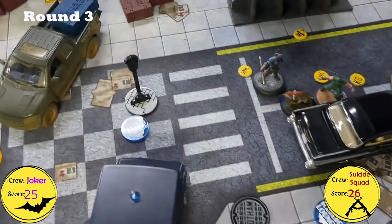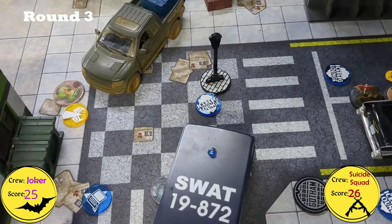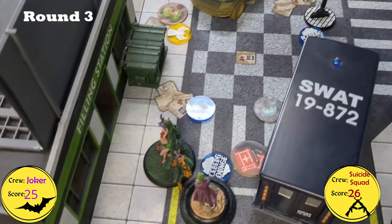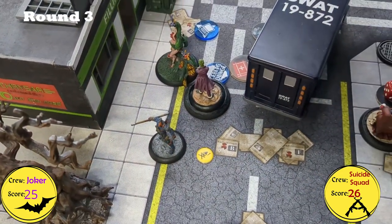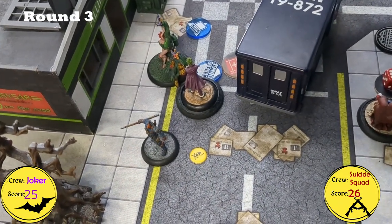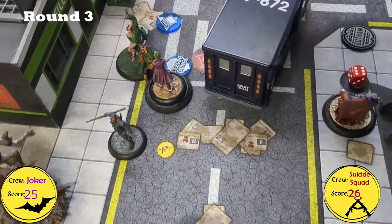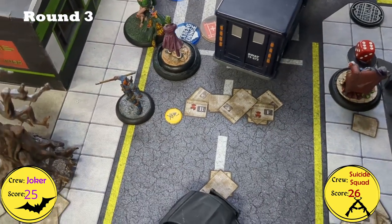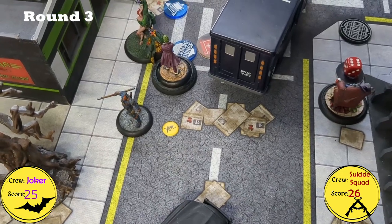The last Suicide Squad activation of Round 3 was Deathstroke. He used his special to teleport via the Reinforcement Beacon to Ivy's side, then moved toward Harley. Let's Dance was played as a resource, swapping her blood damage over to stun — but it didn't save her. He dealt 8 blood damage and killed her.